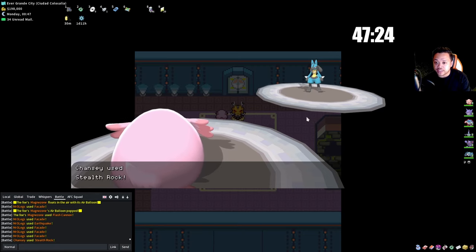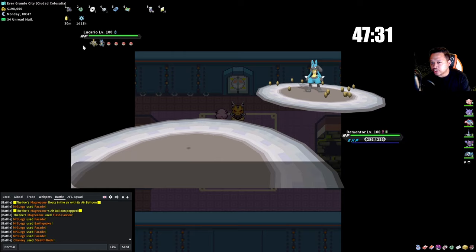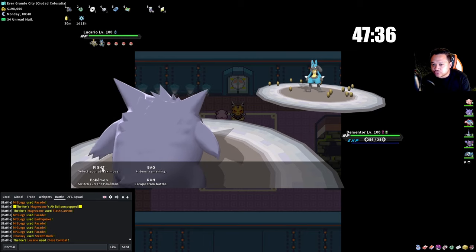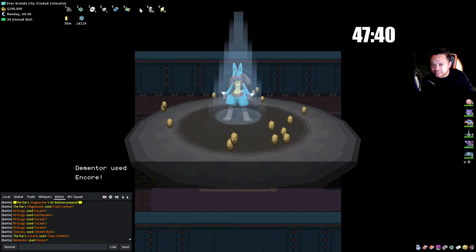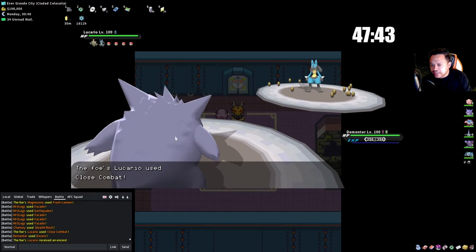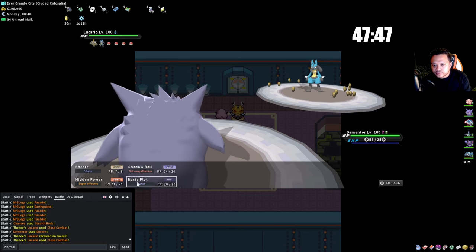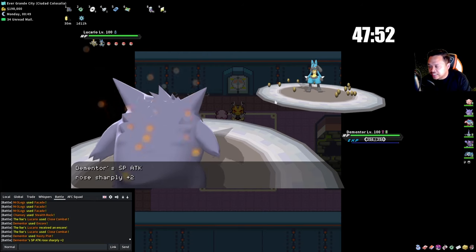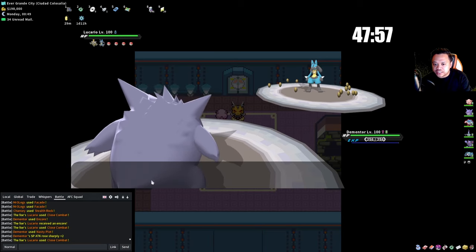He's a ghost-type Elite Four member, so apparently not. Now we set up with Gengar — this is where Encore really comes in handy. We Nasty Plot up. Now we use Encore again and then the X Speed. I typically don't go to +6 because Dusknoir could have a Focus Sash, so I use Hidden Power Fighting while he's still locked in.